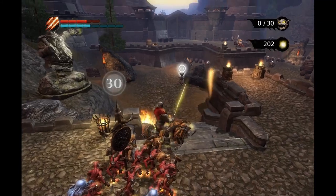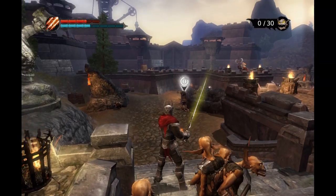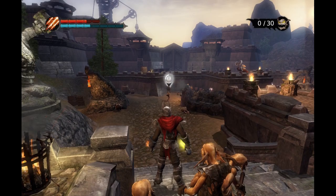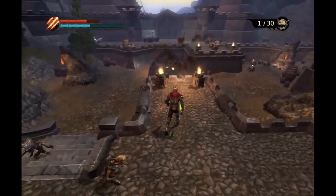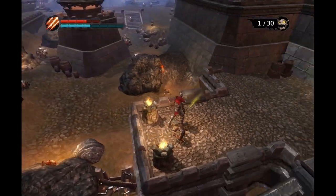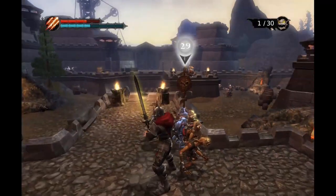Perfect. Now there's one more bomb over there, let's go and grab that. We'll place it at just the right time somewhere around here - that should be good. Excellent, I think all of them died. This spot is actually a pretty good vantage point. Let's bring the horde here, that should be good.